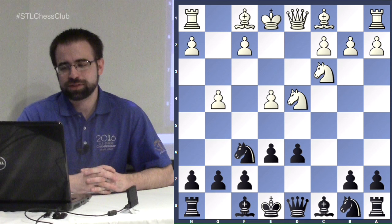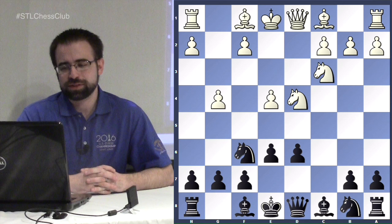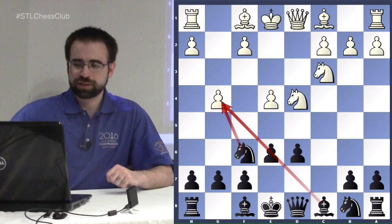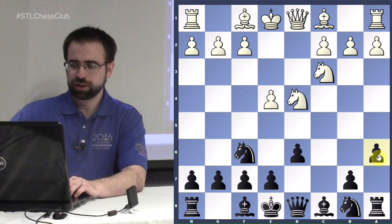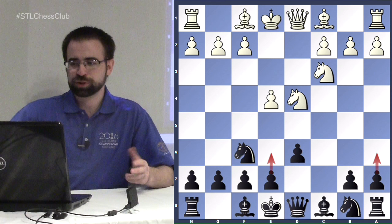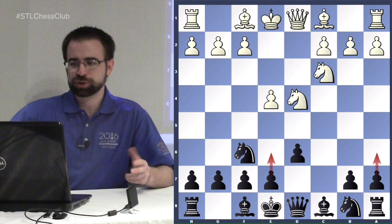The Keres Attack features a very early g4 — very aggressive stuff. This tries to exploit the fact that there's already a pawn on e6, where normally two pieces could take but now a pawn is in the way. This is one reason some players start with the Neidorf move order, playing a6 first, and only after white commits will they follow up with e6 rather than e5 — eliminating white's option to play the Keres Attack.